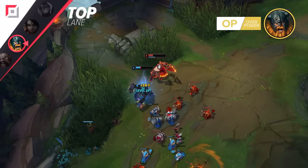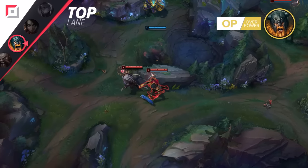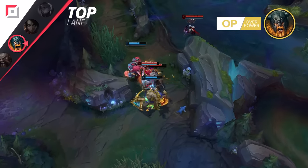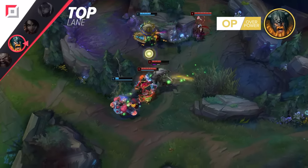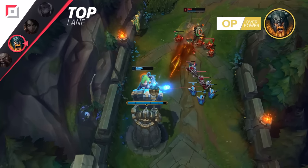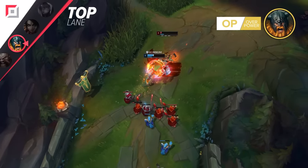If you're able to get this done properly without ruining your wave, you can ideally force an early dive with your jungler. Utilize pings and pray that your jungler isn't playing on full mute, because you can use those plays to accelerate both your and your jungler's lead at the same time and basically win games for free.